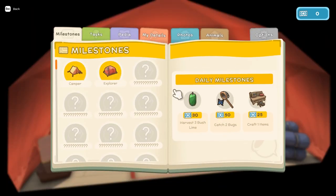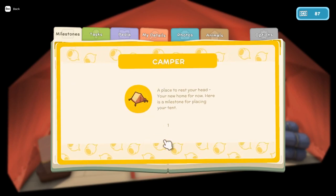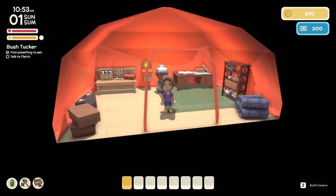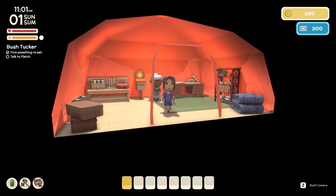Let's hit escape to open the journal. Look at us - we've placed the tent, we're good! We've got two milestones already done. We obviously harvested our fruit a bit early, so we won't get credit for those bush limes we already collected, but there'll be more - it's fine. We got a lot done. I think we're good for part two - we've done a lot, and I'm exhausted! I'll say goodbye now and see you for part three of starting our brand new island.